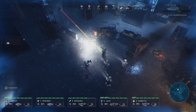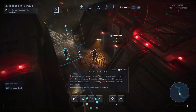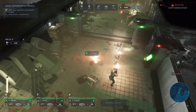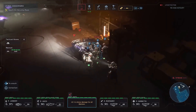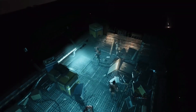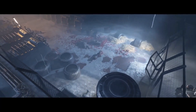From the crashed USCM vessel USS Otago, you will manage research, medical facilities, training, equipment, and even a therapy clinic to treat long-term psychological harms. Progression can be a tad slow, especially as the planetary infestation intensifies with each passing day. But the diversity of classes, from the iconic smart gunner to the morale-boosting sergeant, offers some rewarding specialization and synergy.